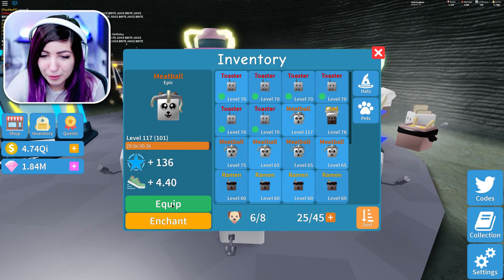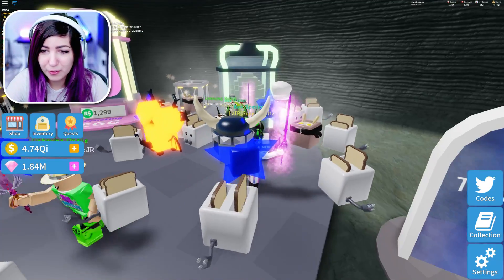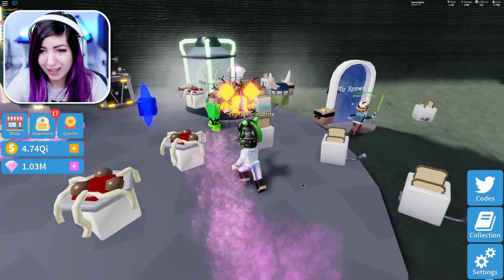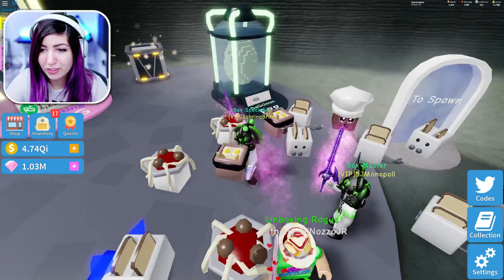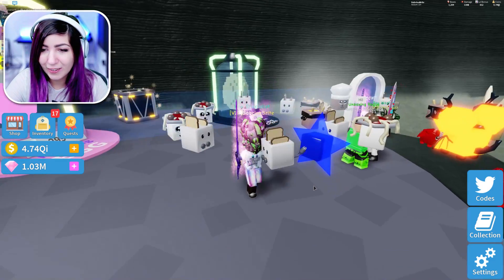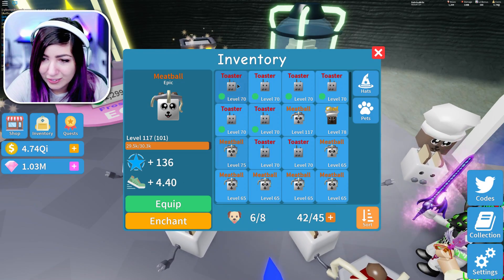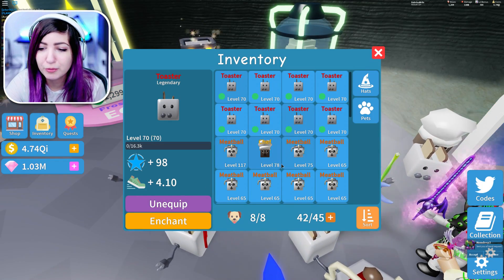I almost have a full team of toasters — look at my team! Another toaster, but when will I get the godly? I got a legendary from the delicious egg — it's the toaster again. So I basically have a full team of toasters. I'm not getting lucky enough to get the other pets, so I'm just gonna go ahead and start enchanting, because I really want to break that big present. We want to find out how much we get from that present.